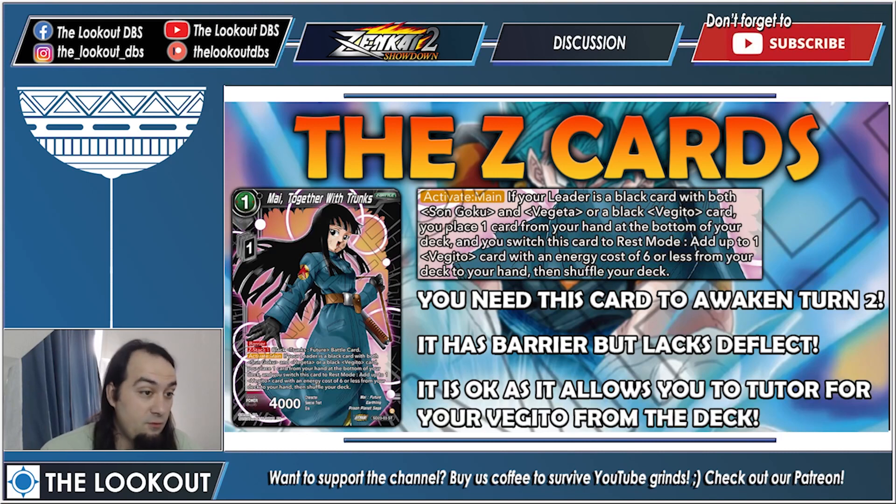My and Trunks — one cost, one Z energy. You need this card to awaken on turn two. It has barrier, which is okay protection, but it doesn't have deflect so there are ways of preventing it from hitting play. Its activate main: if your leader is a black card with both Son Goku and Vegeta — or a Black Vegeto — place one card from your hand at the bottom of your deck and switch this card to rest mode, then add up to one Vegeto card with an energy cost of six or less from your deck to your hand and shuffle.